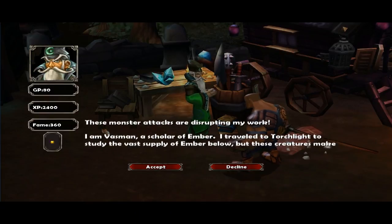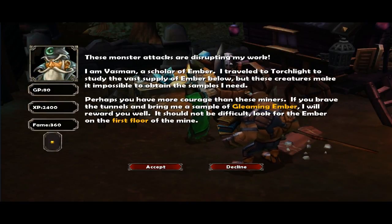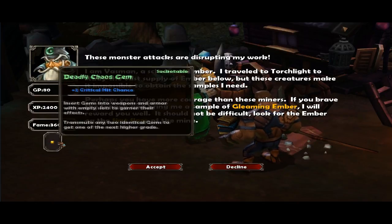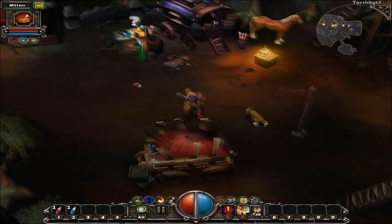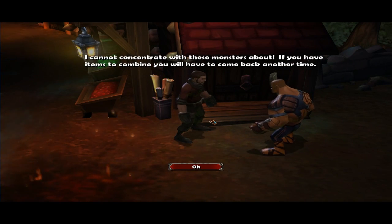Let's get on to it, enough dilly-dallying. First NPC: 'These monsters attack and disrupt my work. I am a vast scholar of ember. I travel to Torchlight to study the vast supply of ember below, but these creatures make it impossible to obtain the samples I need. If you brave the tunnels and bring me a sample of gleaming ember, I will reward you well — look for the ember on the first floor of the mine.' That'll give us a plus two critical hit ember — or gem even. Second NPC says he can't combine items right now while monsters are about.